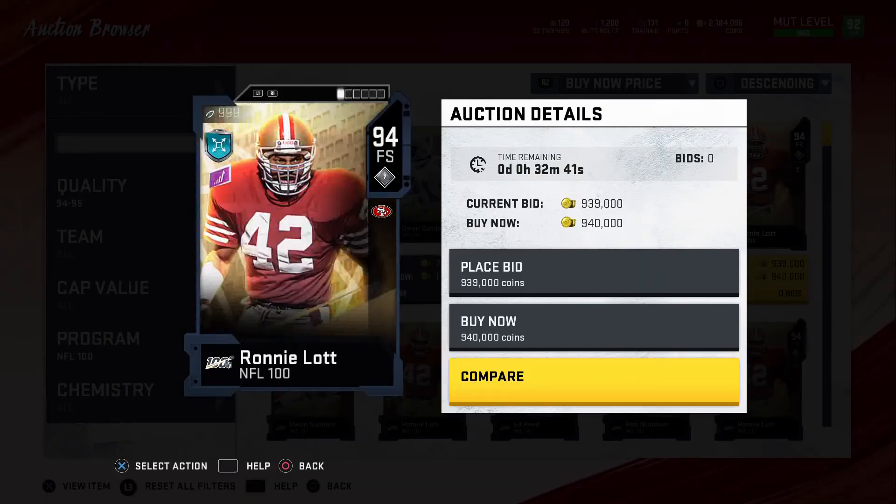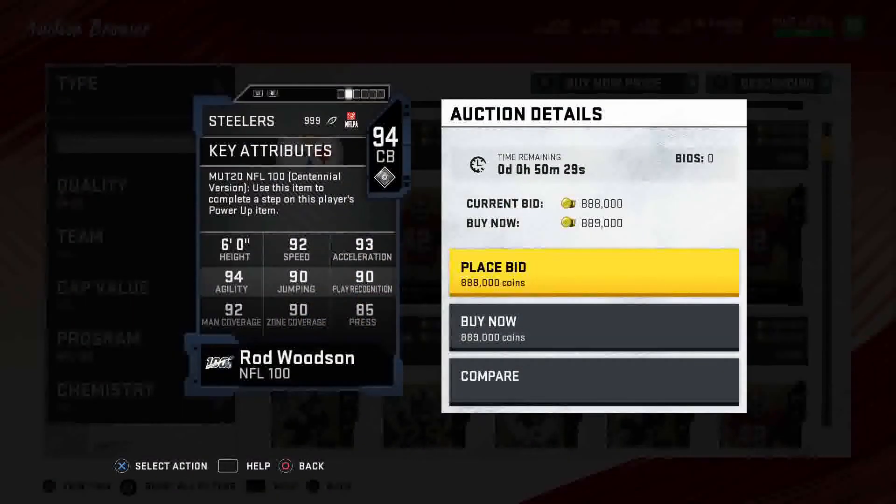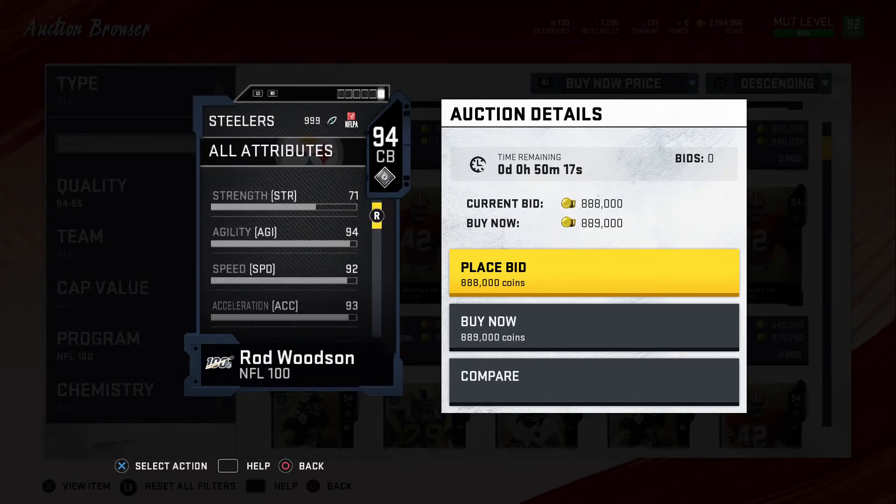The second card is Rod Woodson. He's got 92 speed, 93 acceleration, 94 agility, 90 jumping, 90 play recognition, and 85 press. He looks like a downgrade from Deion — Deion is always the best corner. Rod has good strength though and amazing agility.